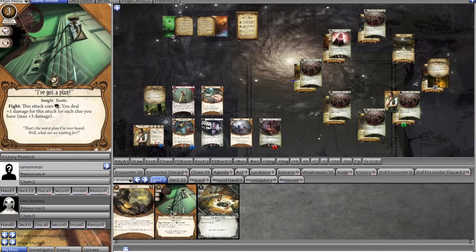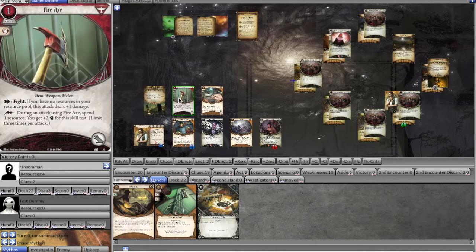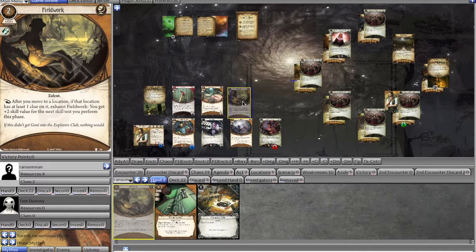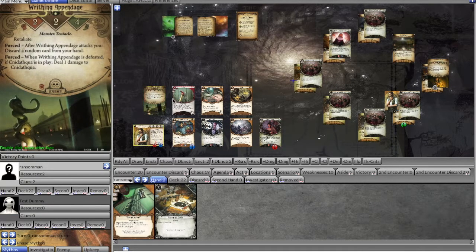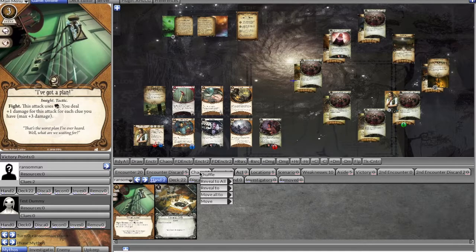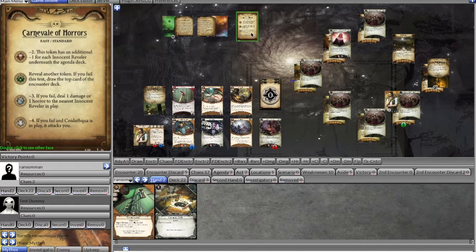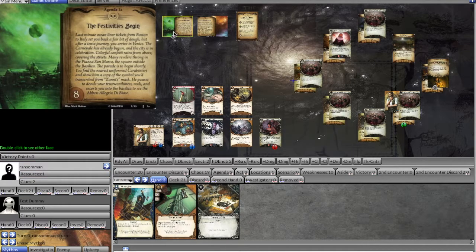We're in a tricky spot with four resources — we can only pump the axe three times and can't get down to zero. We decide to take a damage by playing something to reduce resources so the Fire Axe can do additional damage. We spend those last two resources and swing — but we auto-fail. Our only option is to swing two versus two and hope for a zero. We reveal a Cultist which makes us draw another token, and we get a zero — best case scenario. We remove the Writhing Appendage. In upkeep we draw Vicious Blow and get a resource.